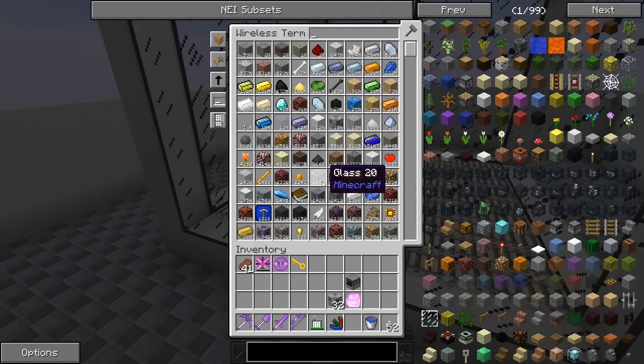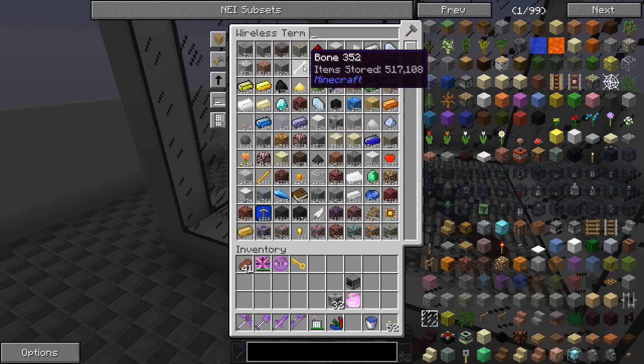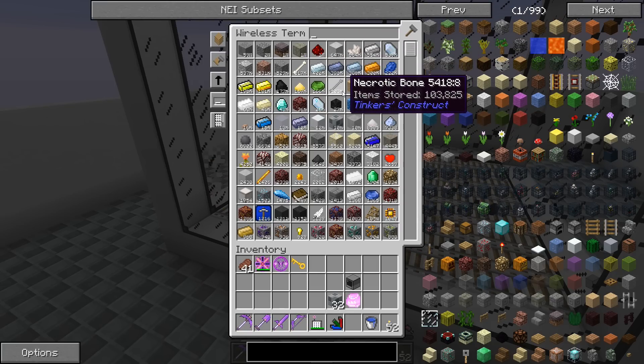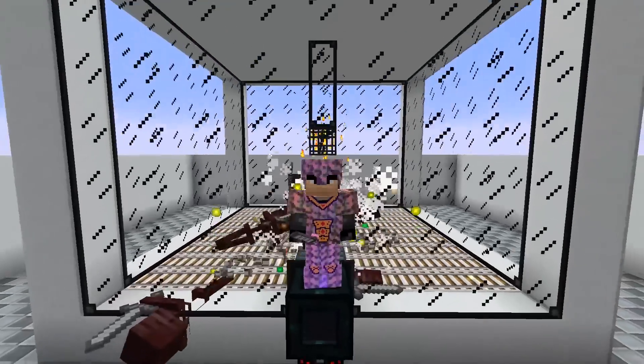If we look in our system here, we can see just in the top items we have bones as one of our top items. 517,000 bones - I'm not sure what we're going to do with all of those. Over 100,000 necrotic bones and 27,000 wither skeleton skulls. I think we're good for a little bit.